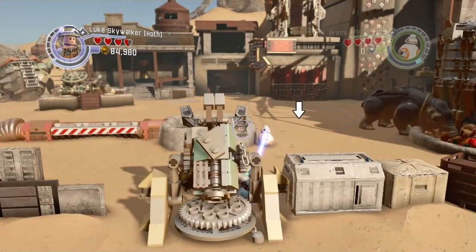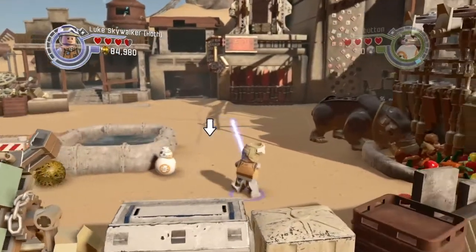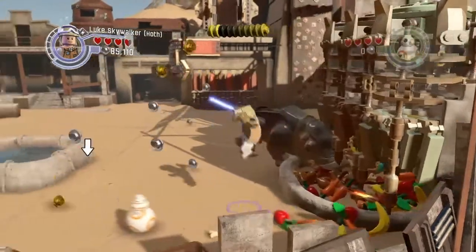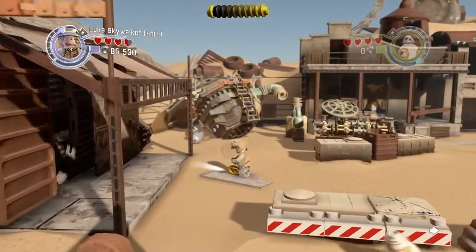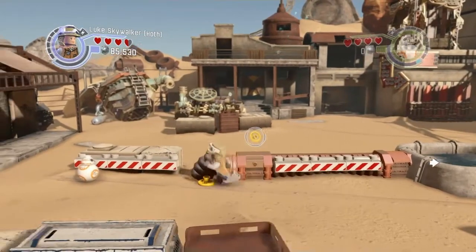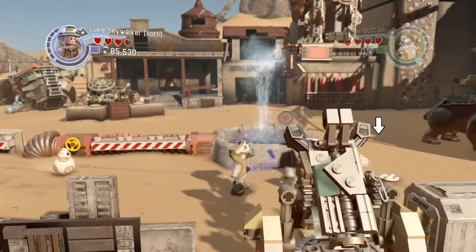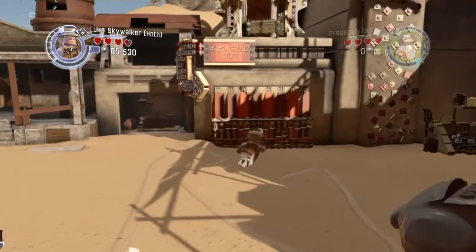We're down to one more minikit remaining. I kind of forgot how the exact process of getting it went. Then I remembered we forgot about that little crank — pick up the crank, you probably could have done this earlier, but put the crank in there and turn it and you can get the final minikit. Done — that's all the minikits from this level.